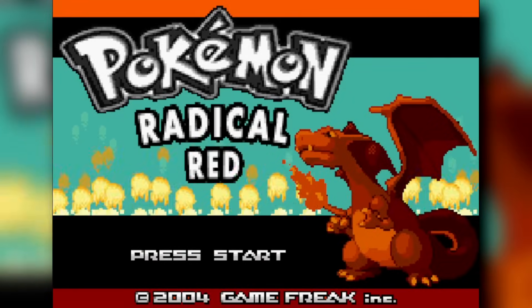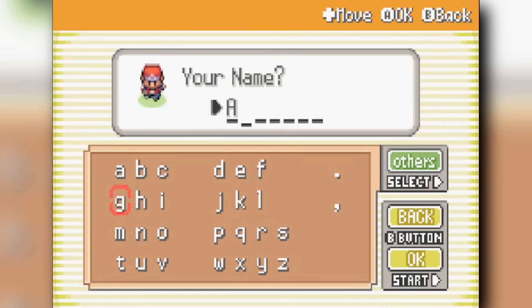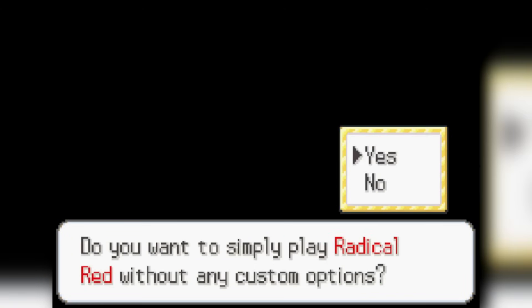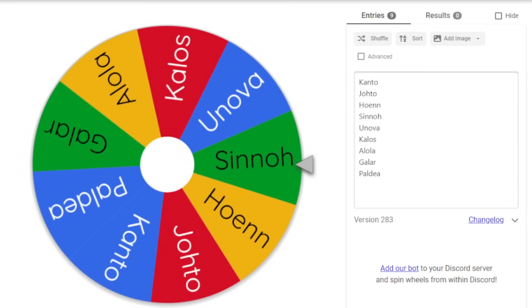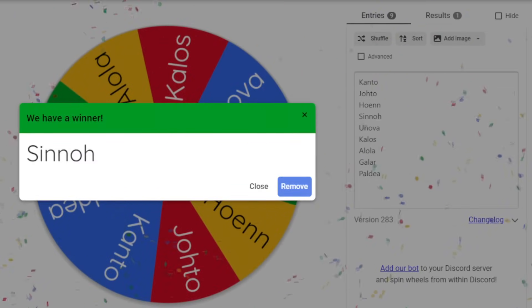What's up everyone, my name is Alpha and today we're back running a Pokémon challenge video. Today we're on Pokémon Radical Red, and today's challenge is: can I beat Pokémon Radical Red using a random mono-region team? We're going back on the wheel, and we actually got Sinnoh — my favorite region of all time.